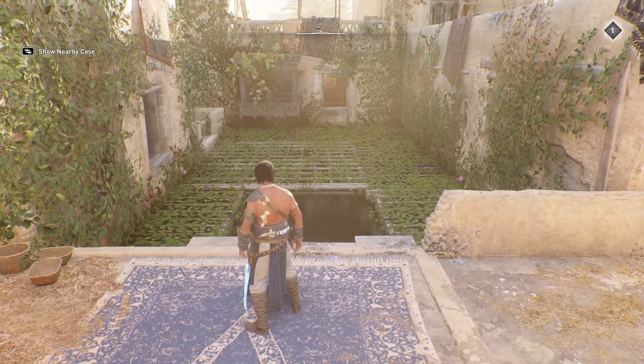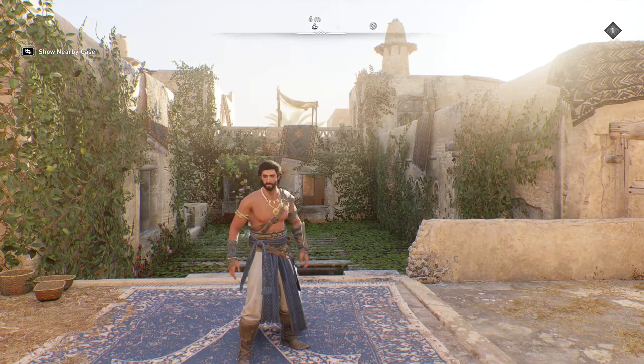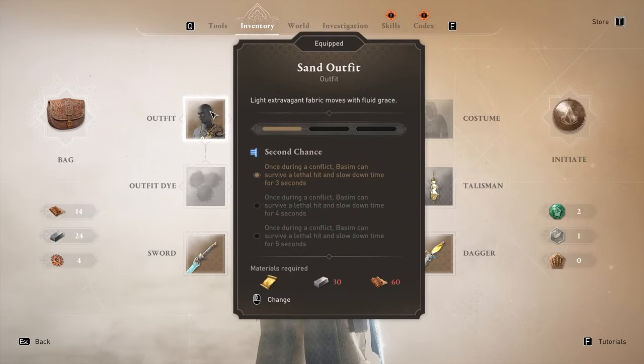you will get a notification telling you that you can use your deluxe items, and all you have to do is go into your inventory and equip them.